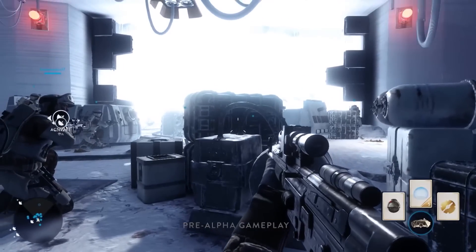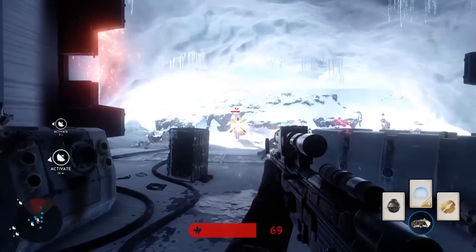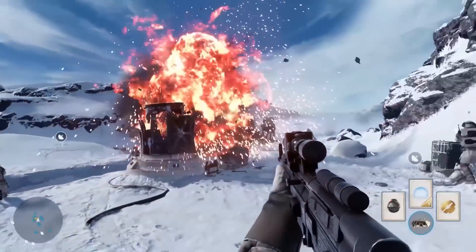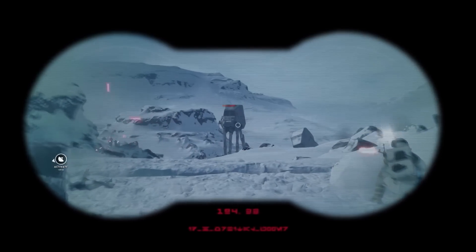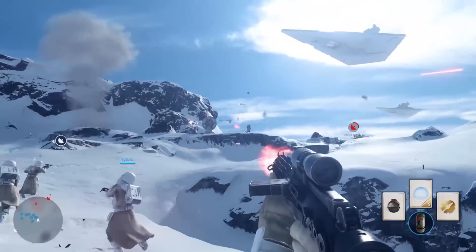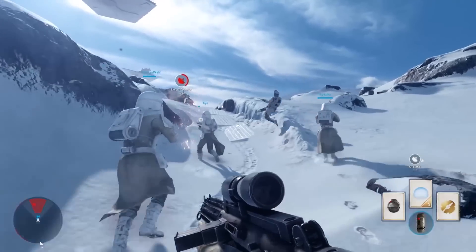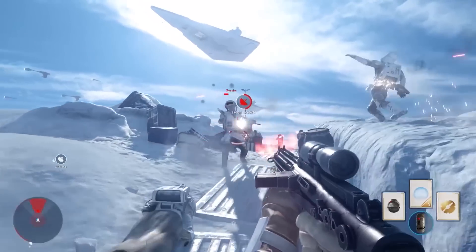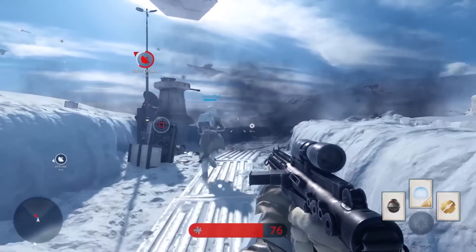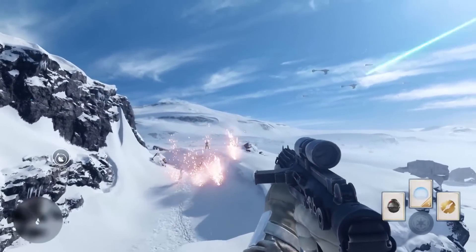So this is a mode I played called Walker Assault. You've got two AT-ATs - those big massive walker things. They walk along but they're actually on rails, so they can't be controlled. Otherwise it could get quite frustrating with random people going in circles and ignoring the objective. They go forward very slowly. It's pretty cool seeing them walk along, and in the background you can see stuff changing in the sky depending on how the battle's going. Perhaps the Imperial ships are blowing up if the Rebels are doing well. It feels like you're a small part in this massive open battle, a very small part of the Star Wars universe.